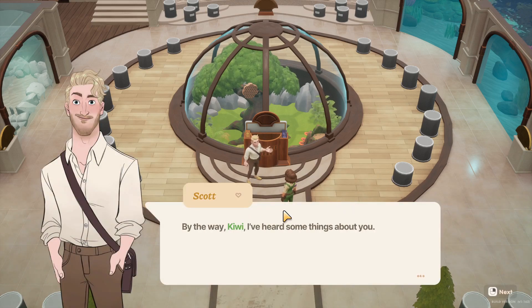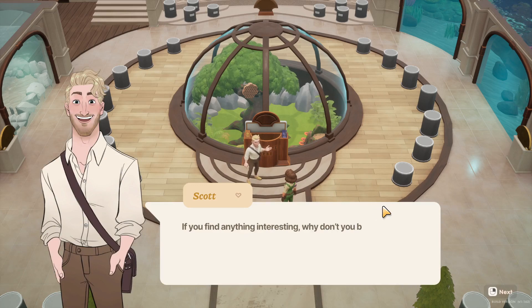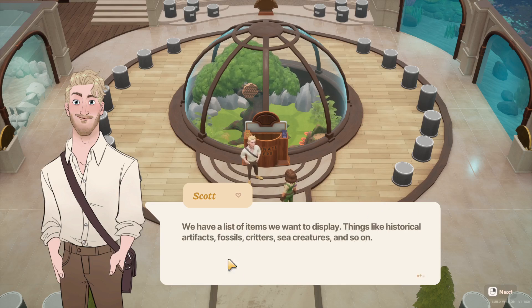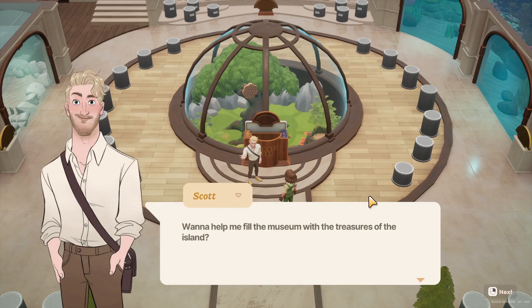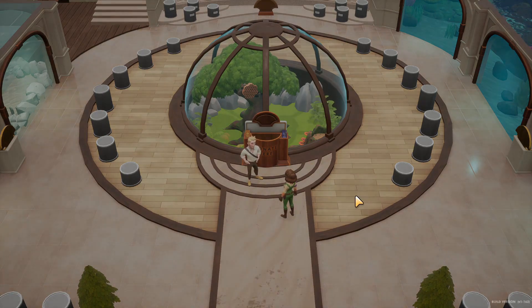'I can help you rebuild — I'm going to rebuild the collection! I've heard some things about you, Kiwi — people tell me you're finding things. If you find anything interesting, why don't you bring it over? We have a list: historical artifacts, fossils — I wonder if there are dinosaur fossils or trilobite fossils — critters, sea creatures, and so on. Just drop by and we'll see if anything in your bag can be displayed at the museum.' Definitely — and we've started our museum quest!